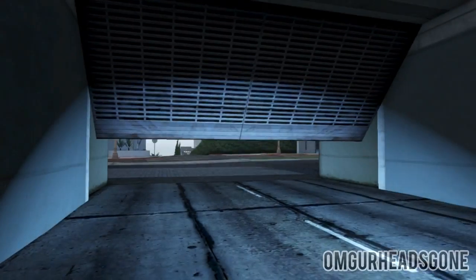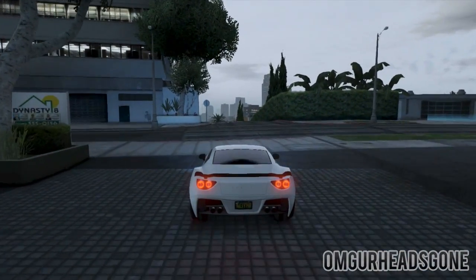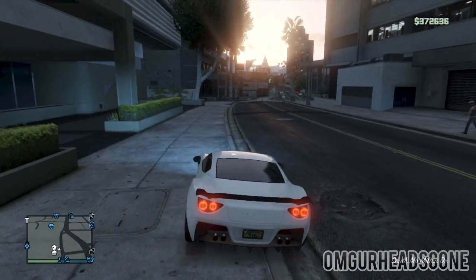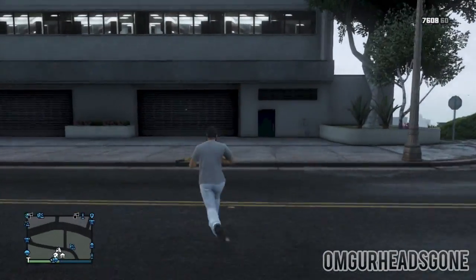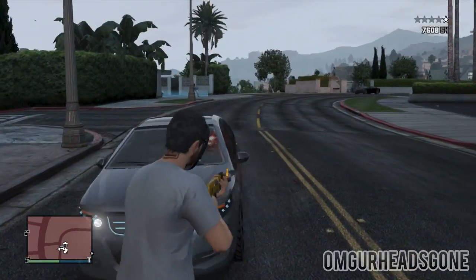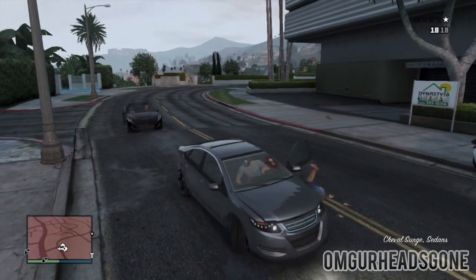Once you're in it, drive out of your garage. Then, once you're out, park it on the nearest curb — I just turn to the left and park it on the curb here with two tires on the road. I don't think that makes a difference; I've had no issues doing it like this. Then you want to steal a car off the street — the first car that comes by, I pick it up.